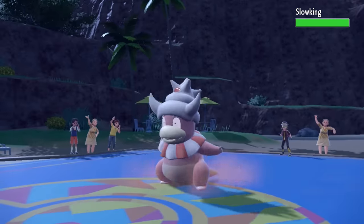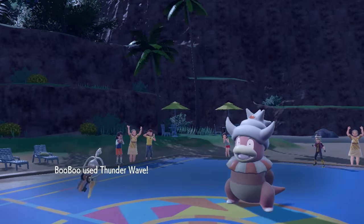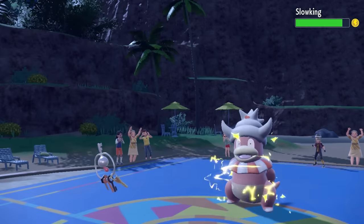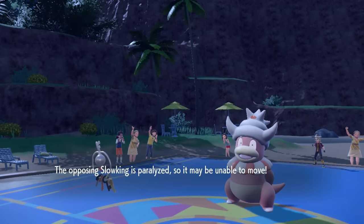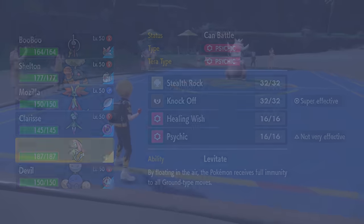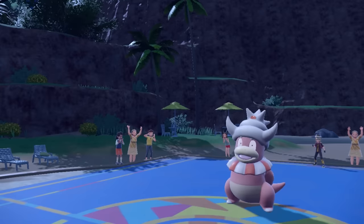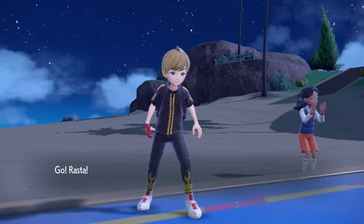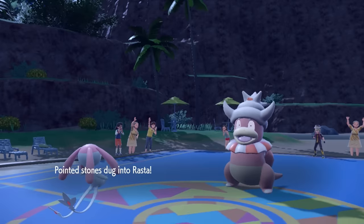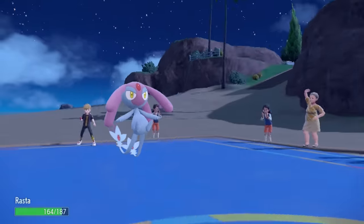They switch into Slow King, so I Thunder Wave it - doesn't make much difference for Slow King but might make things easier later. I switch into Mesprit. I try not to set up the Delphox strategy super early because people usually have ways to stop it, but if I can set up as many hazards as possible and get some Knock Offs to whittle things down, it makes life a whole lot easier.